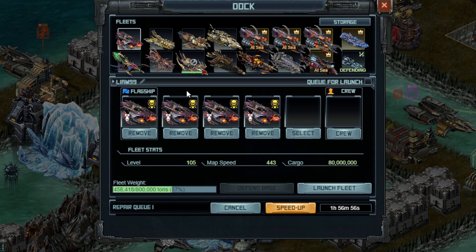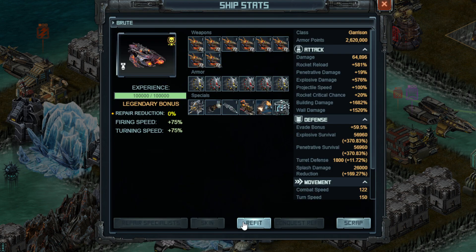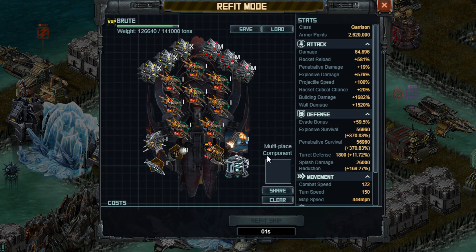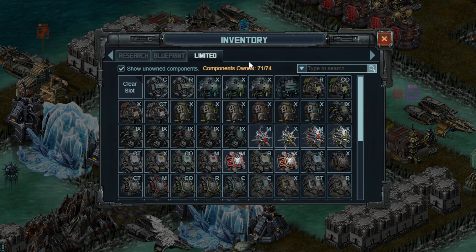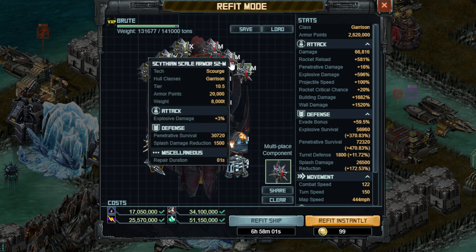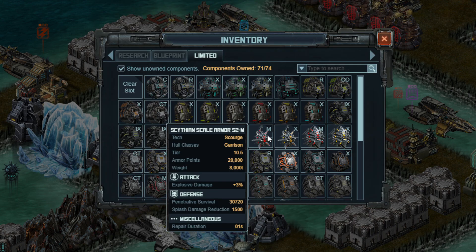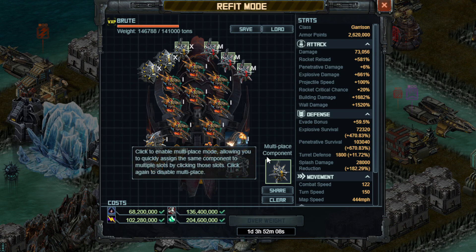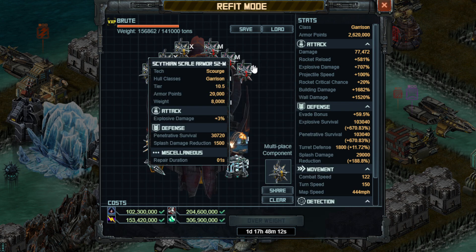The build I'm going to do involves the new armor as well as the new weapons, which are really, really similar. These have been out for a while, so I've picked up enough to do almost all my ships, if not all of them. For the new armor, you have the Synthian Scale S2M as the tier 10.5 version. I'm just going to throw three of each on every ship. Even with just three armors, you are going overweight, which is pretty unfortunate — which means you can't run the best armor.